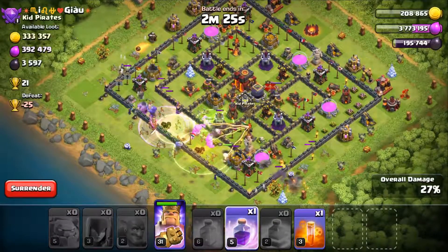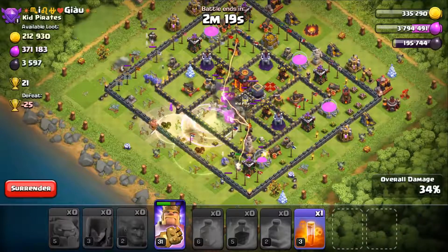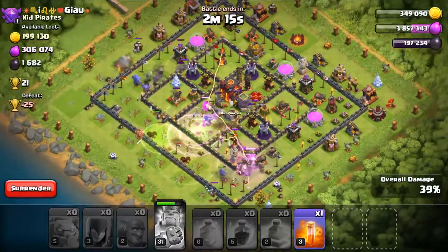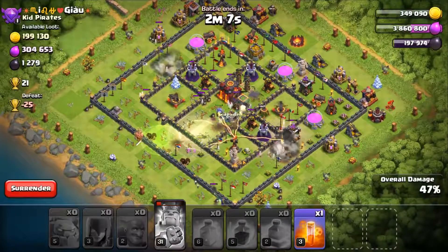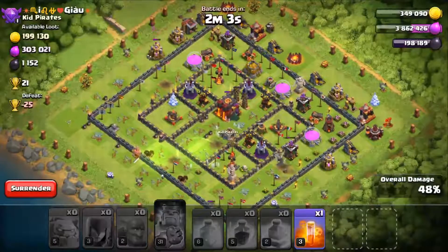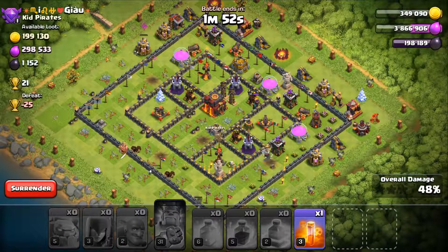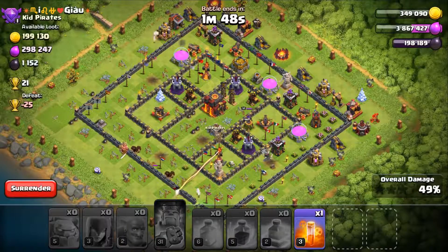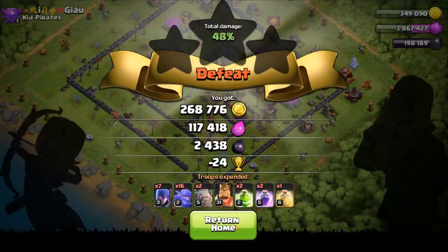I'm not sure where our troops are going — they kind of look like they're splitting. Hopefully they can get moving through and take out this inferno tower. No one's throwing their bowlers across the way — we're just sitting there getting eaten by it. We might not even get a star. We got a decent amount of gold but I was really hoping for the two-star. If we'd had the queen she just would have come in and shut both of those down and we would have swept through.